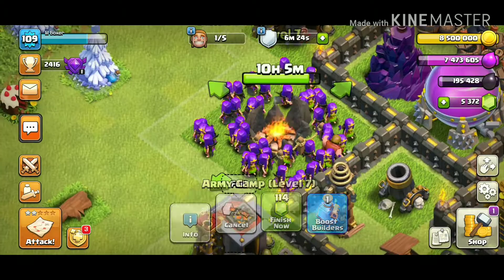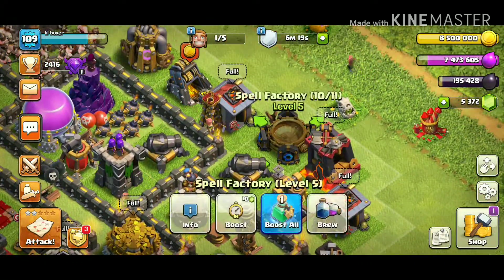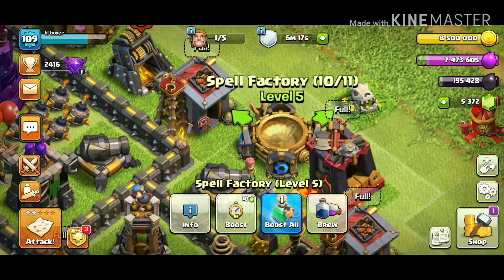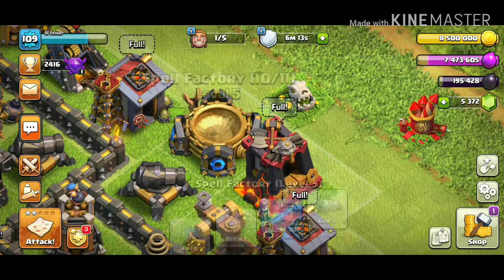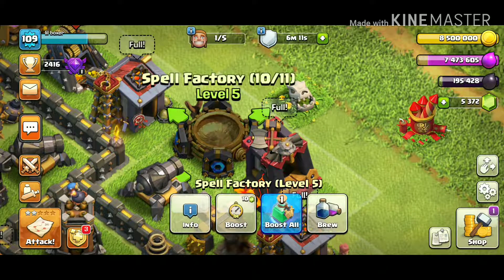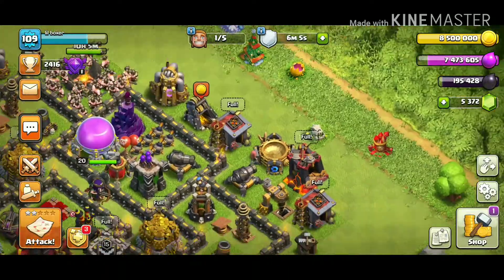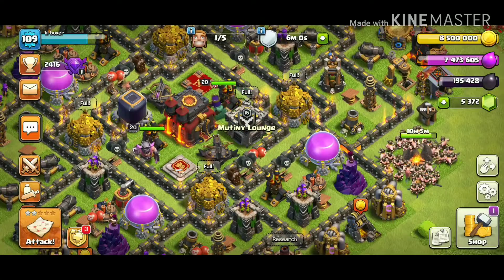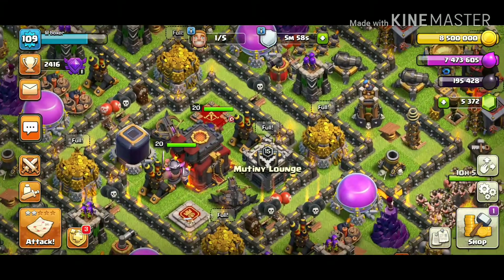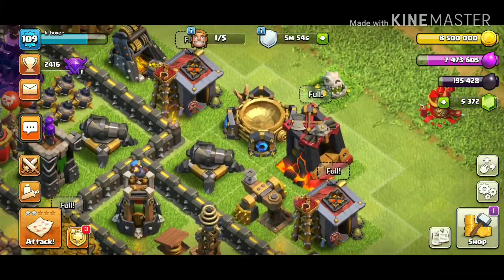The first thing I did when I hit Town Hall 10 was upgrade my spell factory. You might be wondering why it's already level 5 — that's because I used a book on it. I got that book from the battle pass. I bought the battle pass for five bucks and it helps a lot. If you play the game a lot I'd recommend getting it — it makes everything a lot cheaper.